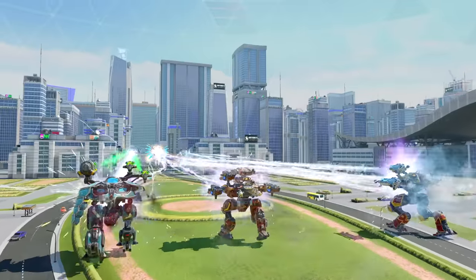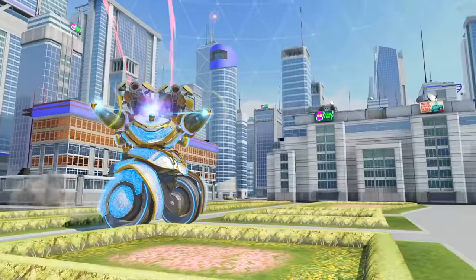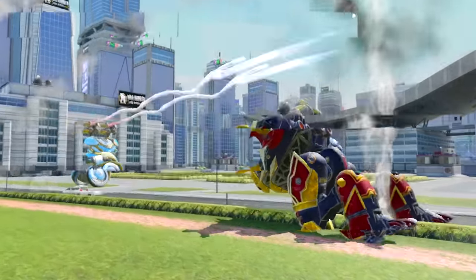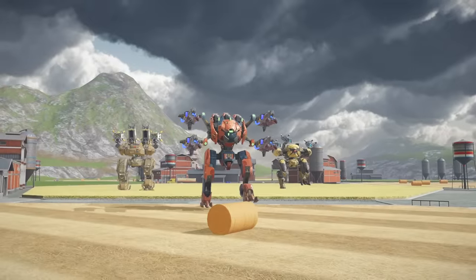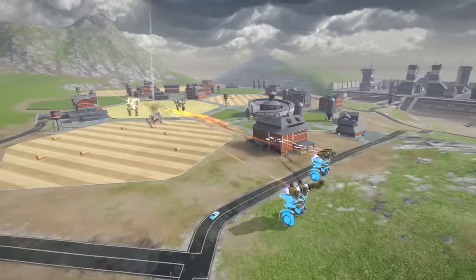You need to seize the initiative and attack first, when the enemy is less prepared. Until then, keep a low profile and look for opportunities. Close-range heavy weapons with high burst, like talon or stake, work great with Lynx, as it can quickly cross large distances with Ferocity and take advantage of those arms.